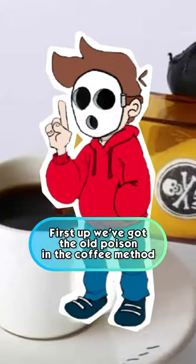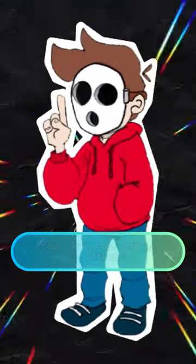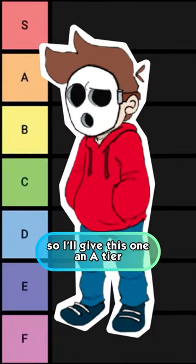Assassination Methods tier list. First up, we've got the old poison in the coffee method. This method's really good because if you do everything correctly, you can just make it seem like they had a heart attack. The problem is actually getting the poison in the coffee in the first place without seeming suspicious, so I'll give this one an A tier.